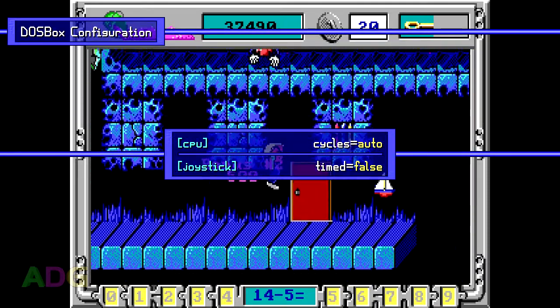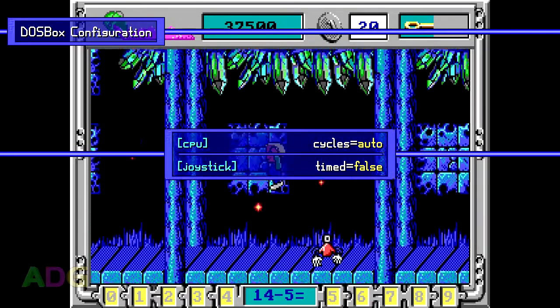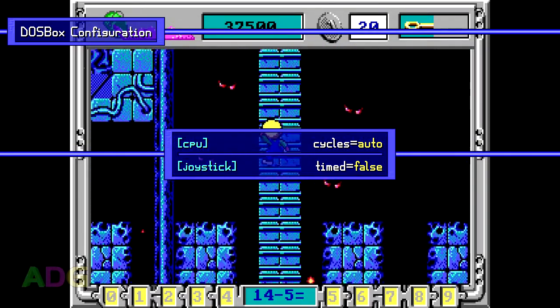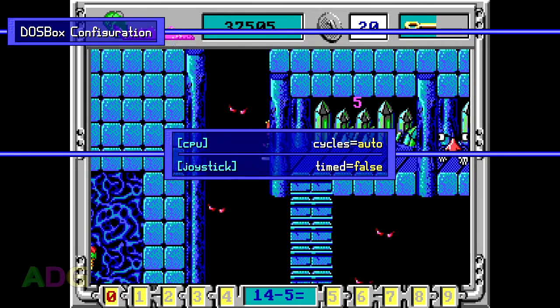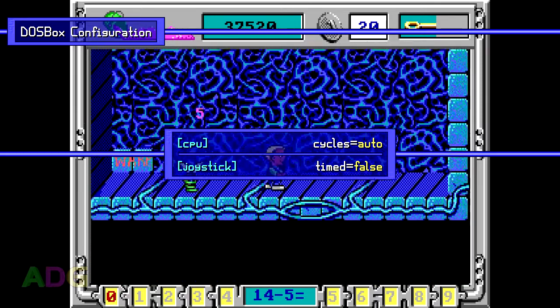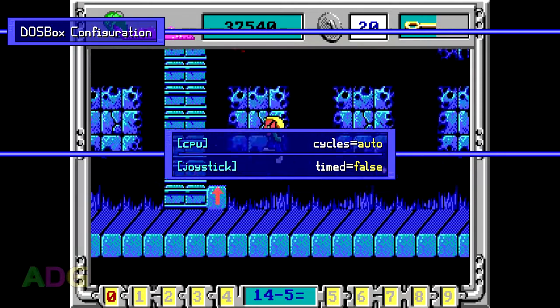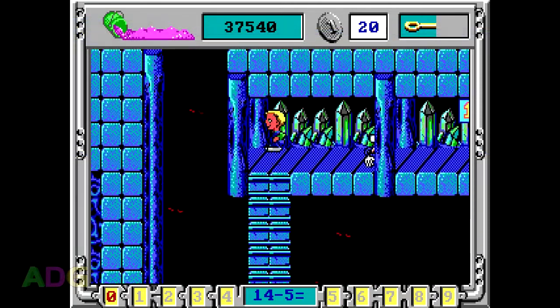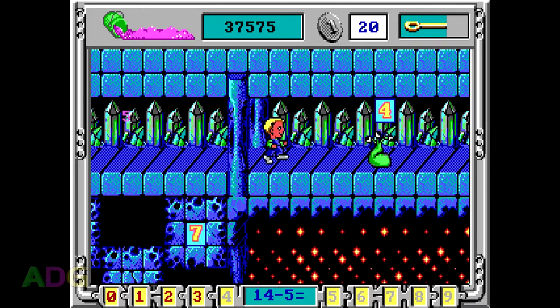Setting this game up in DOSBox is simple enough. You can just leave cycle set to auto, and if you want to use a joystick or gamepad, you need to turn off timed intervals, otherwise your calibration settings may not work properly. The game's native joystick support has issues with navigating the menus, so you may wish to simply use DOSBox's keymapper to remap keyboard keys to your joystick or gamepad. Though, given that you have to press number keys directly to answer questions during the bonus rounds, you may just want to stick with the keyboard controls entirely.